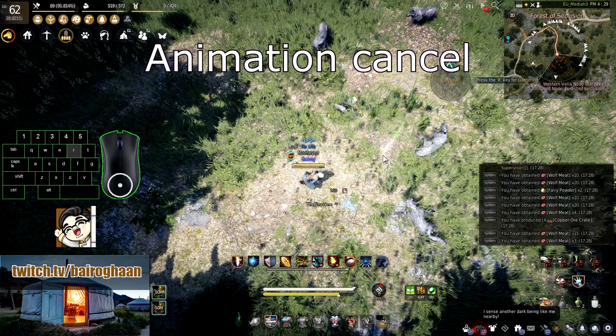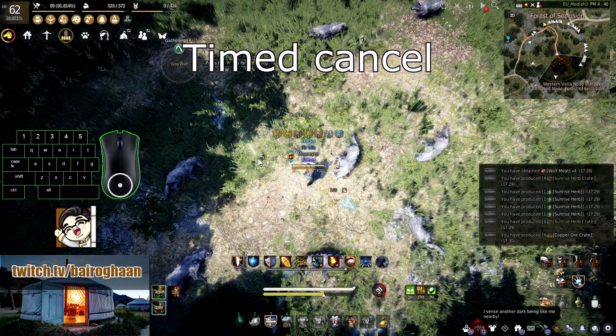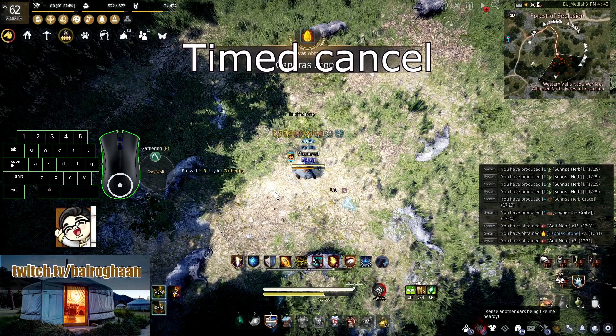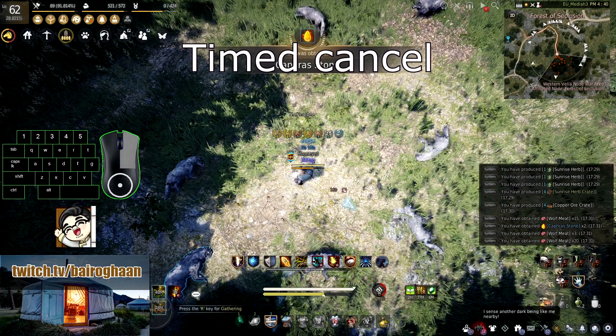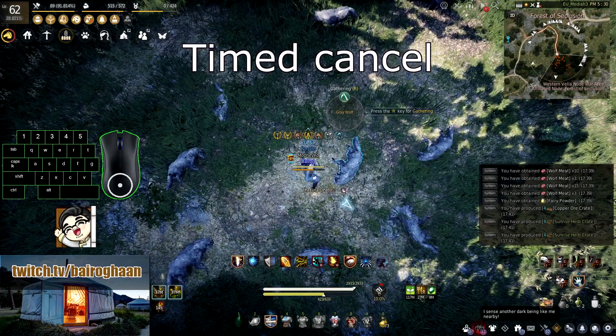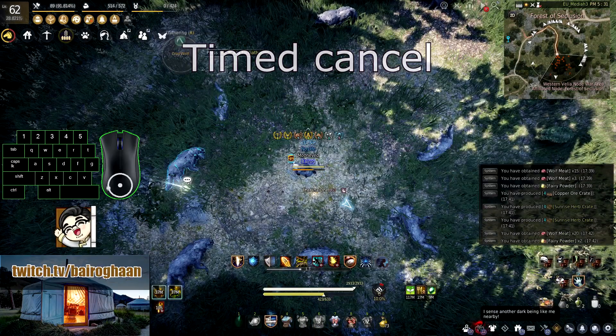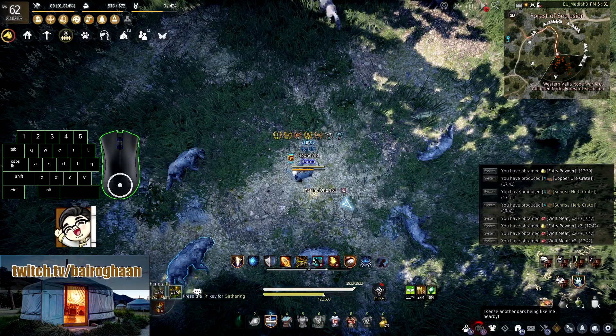Some people think that you need to be spamming air all the time, but that's not necessary. It's all about timing the click. On this clip you can see how I'm starting the next gathering with a singular air click to show that it's just about timing and not spamming. But I prefer clicking air 3-4 times at the end of the gathering because it doesn't require that much concentration.